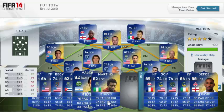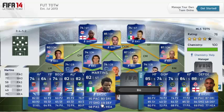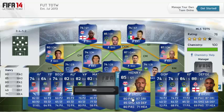Valeri as well from Portland Timbers — looks like a decent centre attacking mid card. This is one I'm really excited for: Femi Martins with 95 pace from Sounders. You play him up front with the likes of Clint Dempsey and Eddie Johnson, you're going to be laughing. 80 dribbling, 77 shooting and 75 heading on his card.